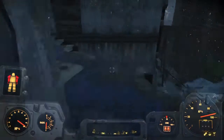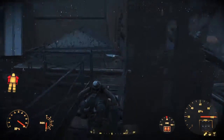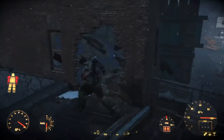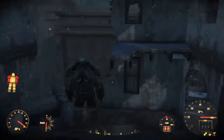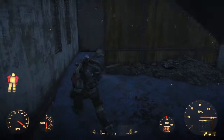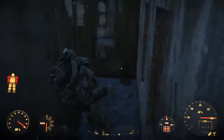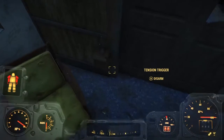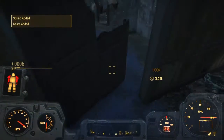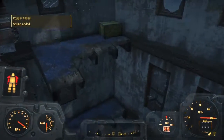Get rid of the vase — actually I did need the vase. So once you disable that trap, come over here, walk up these stairs. Go up the stairs once, then go up these and watch out — there's a trigger right here and a mine right here as well.